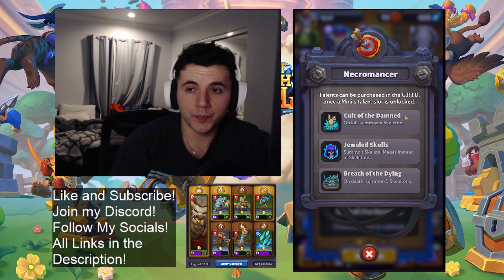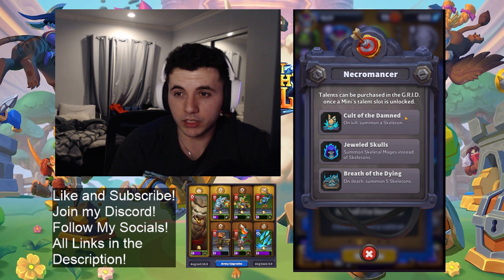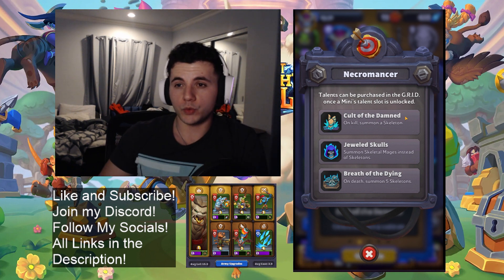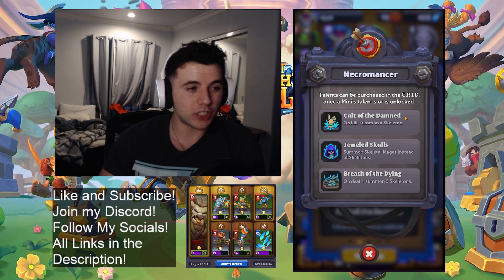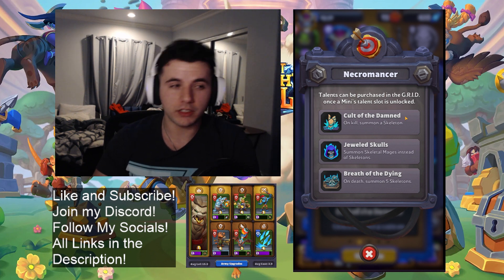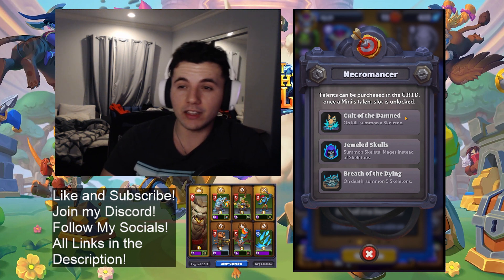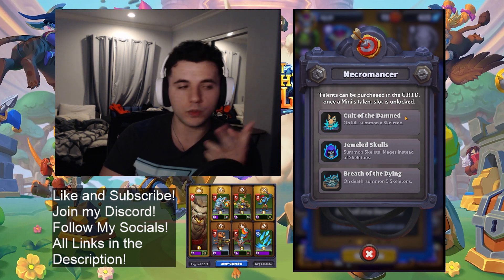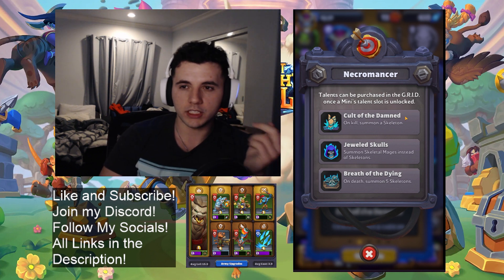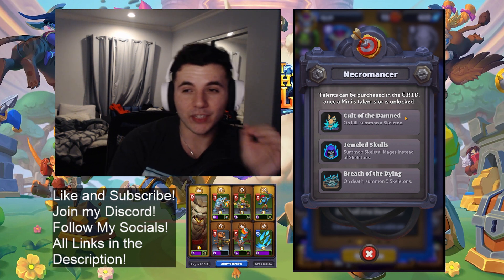His talents — Cult of the Damned: on kill, summon a skeleton. This one's actually pretty good. When you play this as a defensive unit just counter-pushing, or even in a big swarm, if you win the engage you'll just come out with a bunch of extra skeletons. The necromancer can only have two of his own skeletons out, but with this talent he can have additional skeletons. If his two main ones die he re-summons those, but he does not re-summon the ones he gains from killing units.